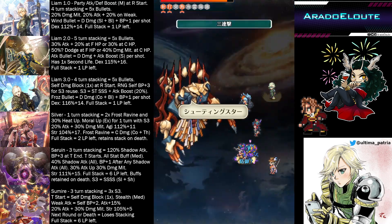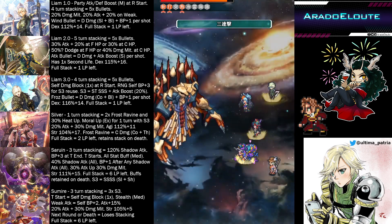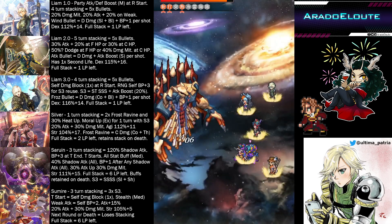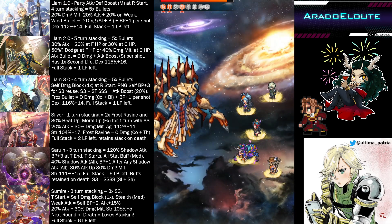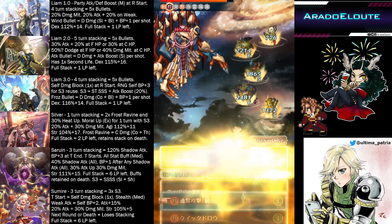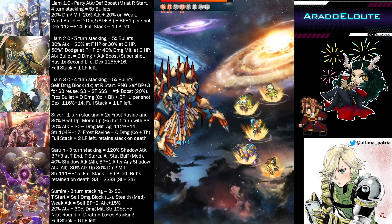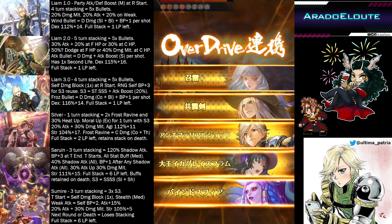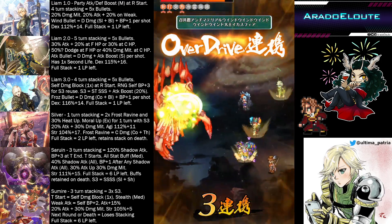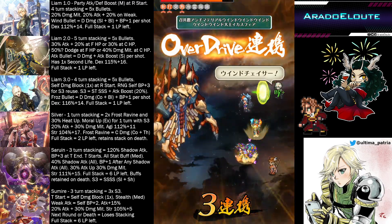This Liam introduces the wind bullet — it's a D damage slash and blunt element — and he gains BP plus one every shot of the wind bullet. I'll also be covering the offensive stat each style has so we have a view of what the numbers are. Unfortunately, I'm not familiar with the damage calculation, so it's more of showing you numbers, and hopefully that helps you understand these characters.